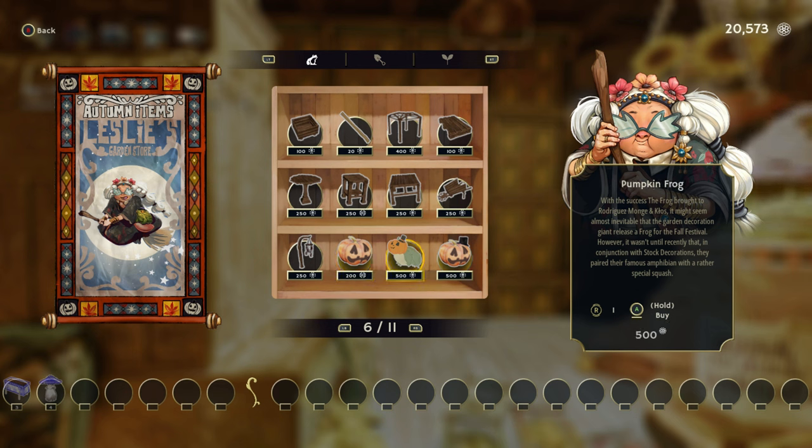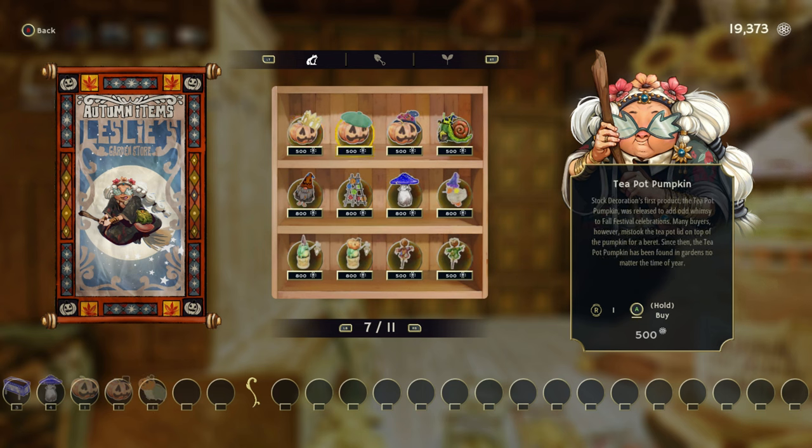Oh my god, yes! I've got the money, I'm gonna spend it. Oh, that is too cute. What else have we got? Festival pumpkin! That is so cute! Oh, Freddy Gnomer. I don't think I have Freddy Gnomer. Rustle the Scarecrow!